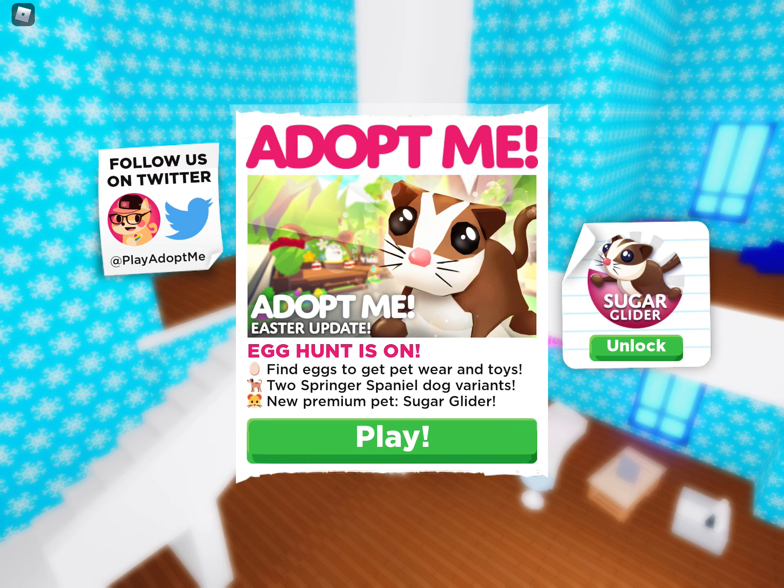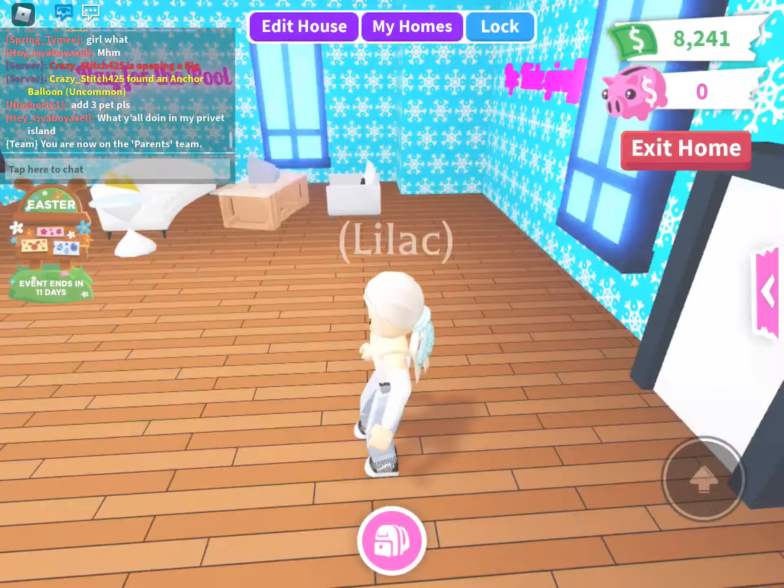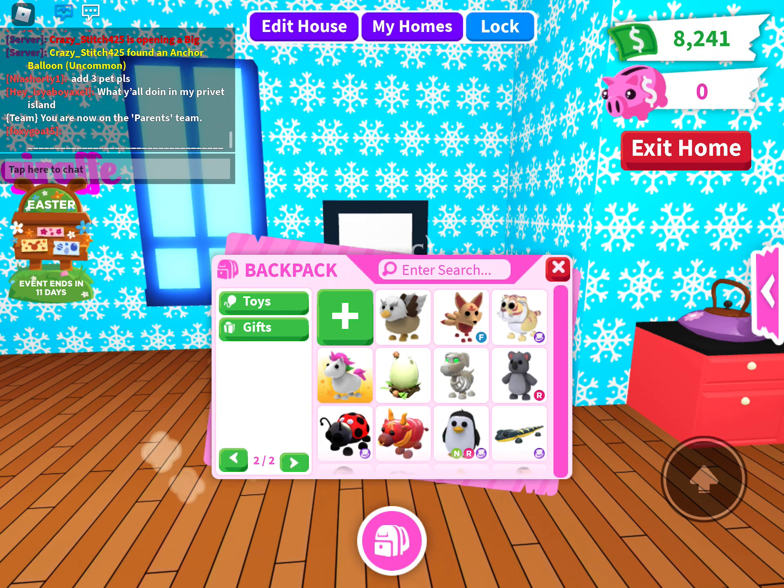The Easter hunt is on — find eggs to get pet room toys, and there are Spring Spaniel dog variants. There's also a new premium pet, the Superglider, which is the animal shown on the unlock button in the middle of the screen. And we also have a party update that happens every month.